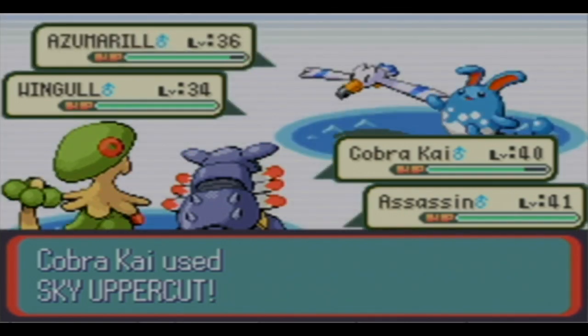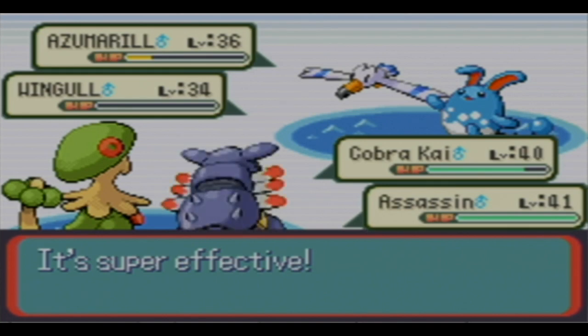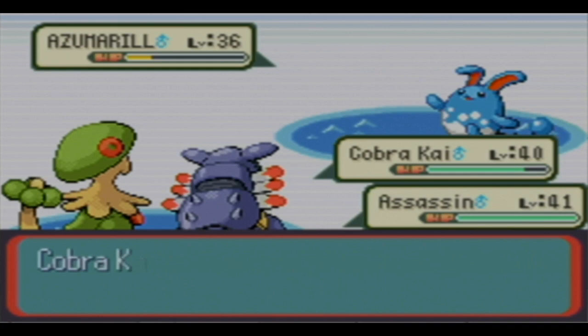Wingo at level 34 is personal because she didn't want to evolve it. The Tuber probably has a Azumarill. We all know that Tubers pretty much only had Marill - the Azumarills that have evolved from them. I can pretty much tell by the name.